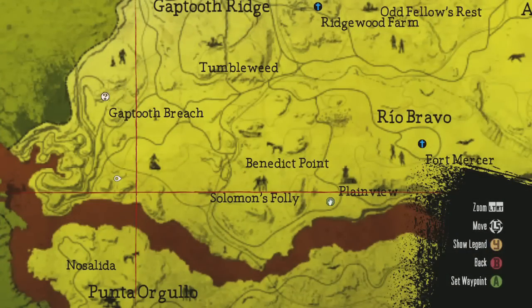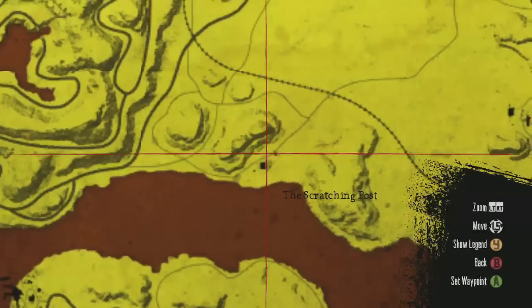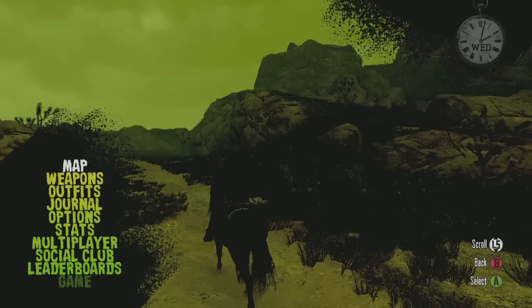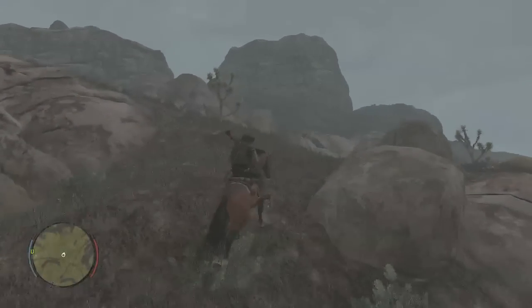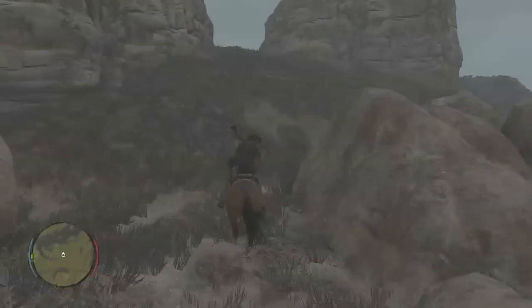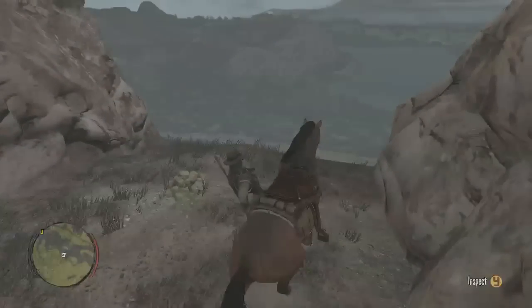So where are we now? This is in the bottom section of the middle section — I can't remember the name of it. You see that little black spot right there? That is the ranch that it showed in the map. So you just gotta go to the rock — there are two kind of big rock clusters — you gotta go to the one that's right next to the farm, little farm area. It's up top between two rocks. There's a lot of rocks. Your horse isn't on fire anymore. No, I have a different horse.